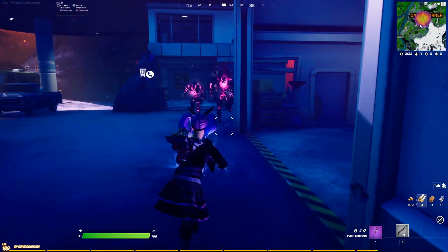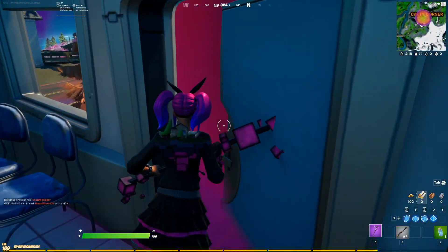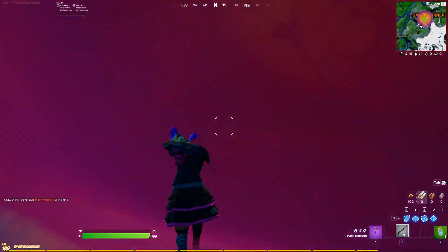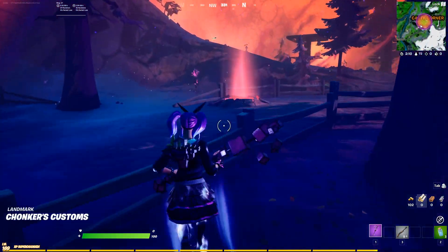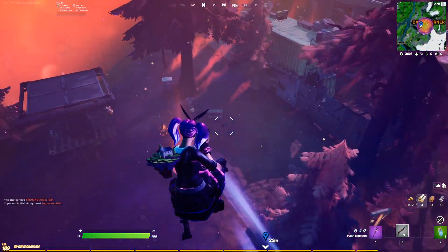What you want to do is find these corruption vents, because you can end up gliding from them as well. You have to eliminate the cube monsters, not just damage them. Look for any of these corruption vents — these little orange volcano crater things.